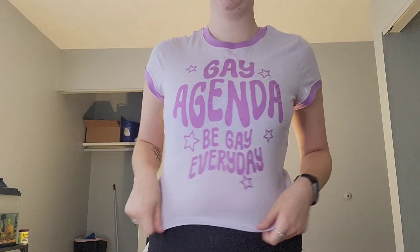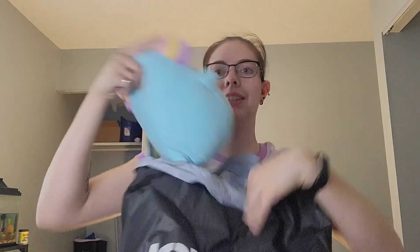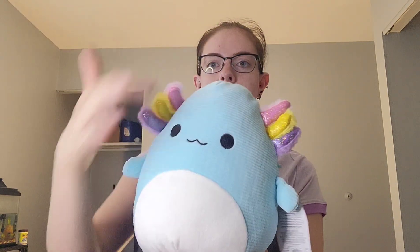Hi friends, welcome back to another video. Today I'm going to be doing a little bit of a shopping haul of some things that I got on clearance from Hot Topic and Box Lunch. So first of all, I got this really cute shirt — it's like a little crop top. I got this Panic at the Disco album cover Funko Pop, and then I also got this little Squishmallow. It's a little figurine of the Axolotl. These are each on sale for $12, and I believe the shirt is also $12. I got this little guy who's shaped like an egg, and then I got a couple of little blind bags.